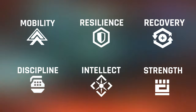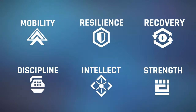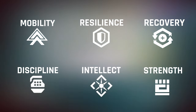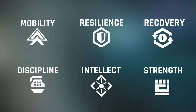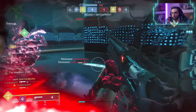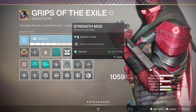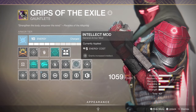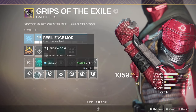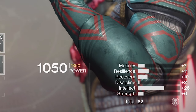So we have 6 main stats in the game: mobility, resilience, recovery, discipline, intellect and strength. Depending on which character you are playing, each of these stats will be more or less useful for the specific class. As you get better armor with better overall rolls, your stats will go up. However, we also have mods for each stat that you can equip on your armor piece. You can only have one of these specific mods per armor piece, but whichever you choose will grant you a plus 10 stat.